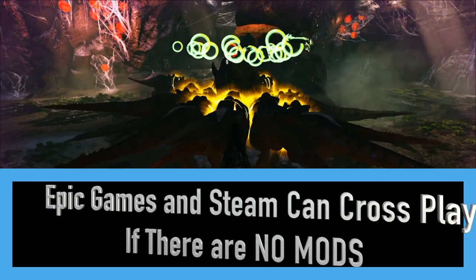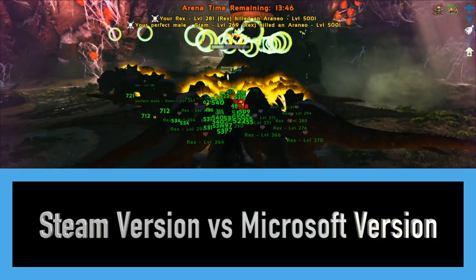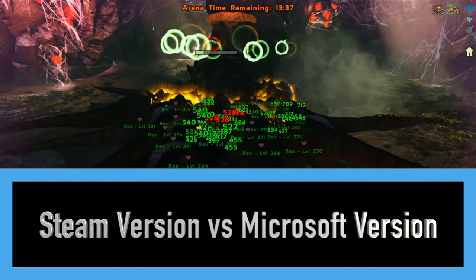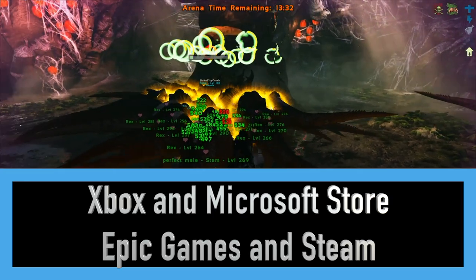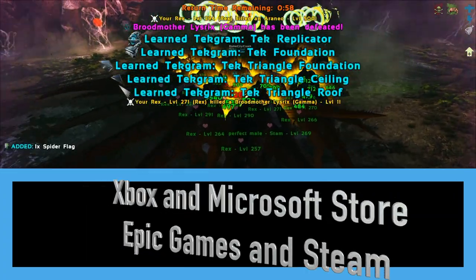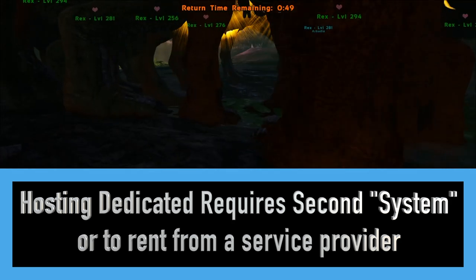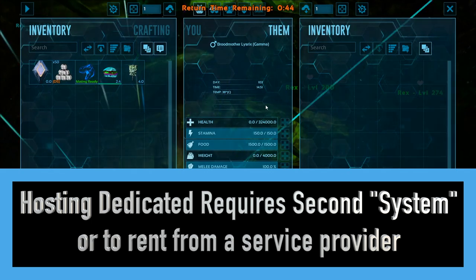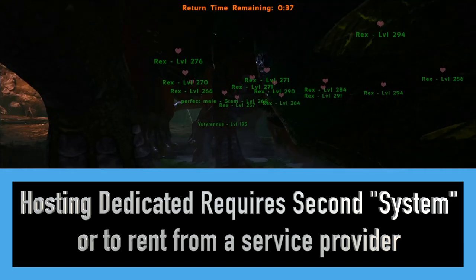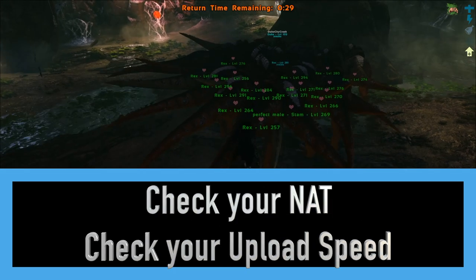Number three is the Windows versus Steam version. The Windows version is purchased through the Microsoft Store; Steam is purchased through Steam. Steam is cross-play enabled only with Epic Games, whereas the Windows version is cross-play enabled with Xbox. That is the only option to play a console with a PC. You can host on the Windows PC version and play on Xbox — the easiest way is to have the server added as a friend and join as a friend. The most common issue with Xbox and PS4 joining dedicated servers involves NAT requirements and upload limitations.